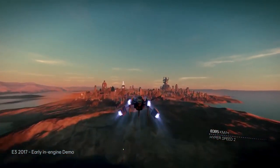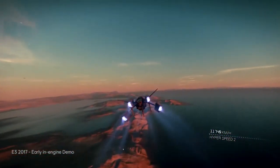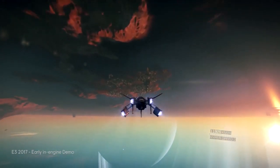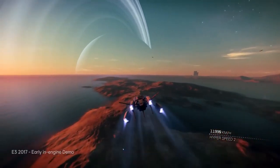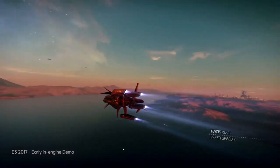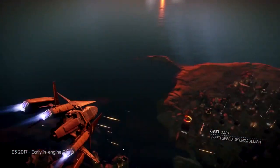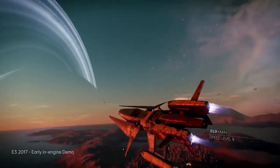I can increase the speed again. Use some tricks and movements, and then we're going to do a looping, for example. You can combine any movements. The very nice thing too is that you can even increase the speed to 20,000 kilometers per hour, which is a lot. I'm going to try to drift like that — at any time you have the drifting mode. You have all these very interesting movements.